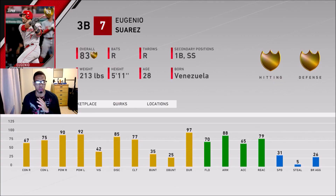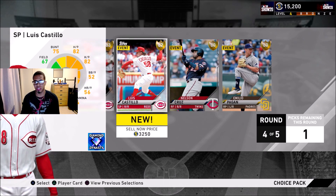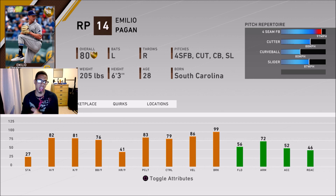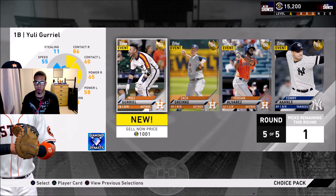Continuing on with the rounds — Eugenio Suarez has a great opportunity of going diamond. Unfortunately I don't believe he would stay on my team for long because we have Chipper Jones coming. Emilio Pagan doesn't really have a great opportunity of going diamond, but it's still there and he has a good arsenal. I'm going to go ahead and pick him up — I now have three good bullpen arms so far.